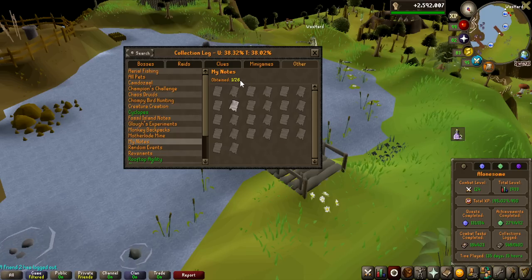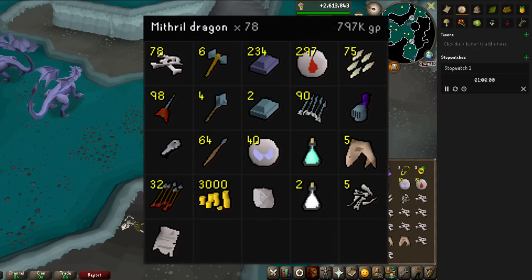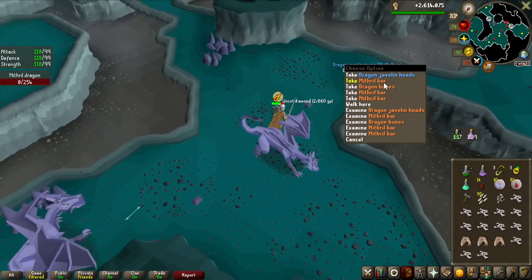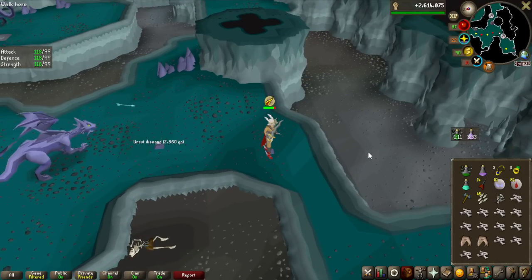There are 26 collection log slots available from this grind. It is completely RNG which one you get — they're all just called Ancient Page but they do have different IDs, and they all drop from the same monsters. So it's going to be interesting to see how many I get during this grind. Coming to the end of the first hour, I got 78 kills and 5 chewed bones, which is definitely above the drop rate by quite a lot, so that is very nice to see. If I keep getting 78 kills per hour, this would still take 105 hours to complete.